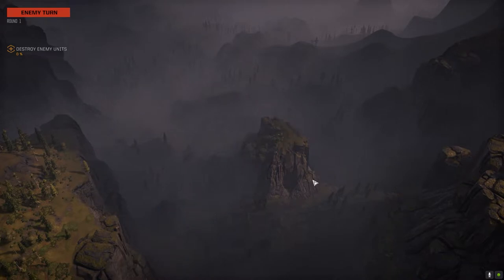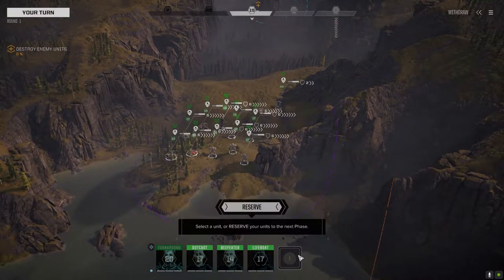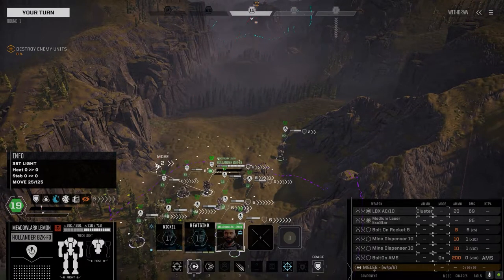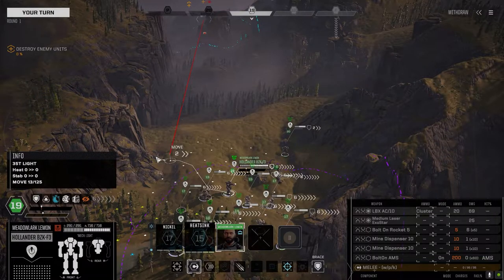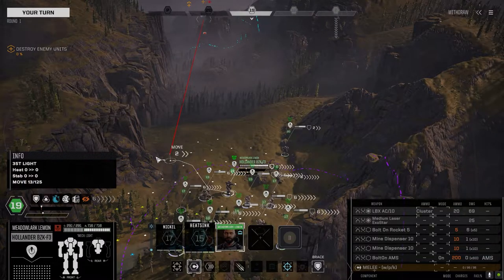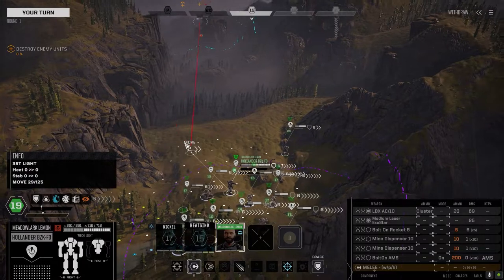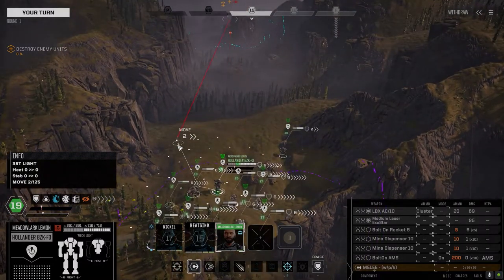We've got a few additions to the Lance here, and I'm hoping these things are going to pay off for us. We've got a new mech pilot, Metal Ark Lemon - go look him up on YouTube. He's piloting a Hollander. I actually picked this mech up through an event where you buy a rare animal and trade it for a mech. It came with just a single Gauss rifle, so I changed it around - added an LBX-10 with cluster ammo, a medium laser, bolt-on rockets, some mine dispensers, and an AMS. What I want to do eventually is add a thumper artillery, but right now we'll run with the LBX.